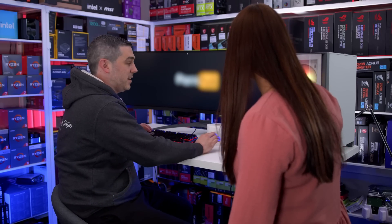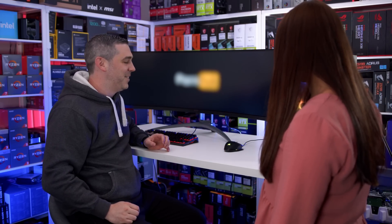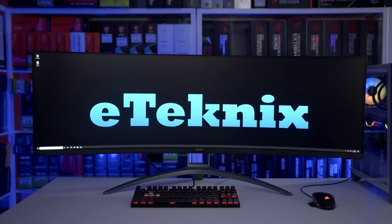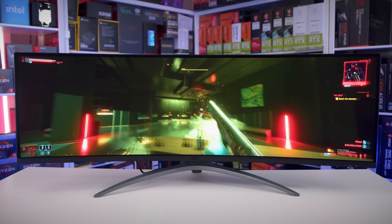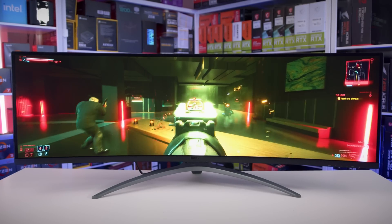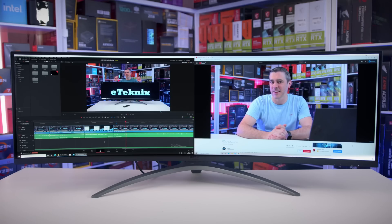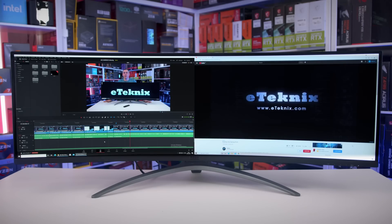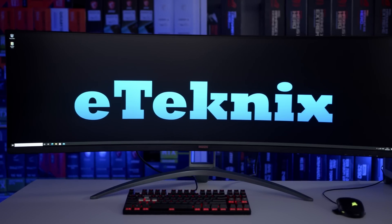It's the new AOC AG493UCX — 49 inches of pure performance and a refresh rate of 120Hz. It's so fast! You can connect two devices at a time and split the screen. With FreeSync Premium Pro, a 32 to 9 aspect ratio and a built-in KVM, you'll be finished in no time. Gaming, I mean — what did you think I mean? Get your mind out the gutter and click the link in the description to find out more.